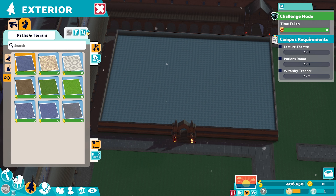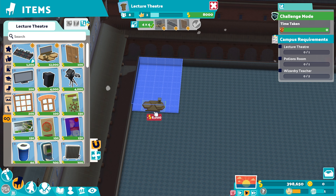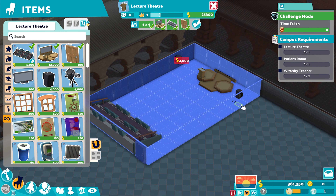It looks like nothing changed at all! We also got a little bit of money from selling that big statue in the middle. So the first thing we're going to need to build is a lecture theatre. Of course, you're still going to want to kit these out with things that improve the learning rate of your students, because that will help grades as well. It's good to have a decent prestige level — maybe at least a 5 on them. I'm going to try and push mine up to that at least, and then we'll see if we can add any extra bits in.